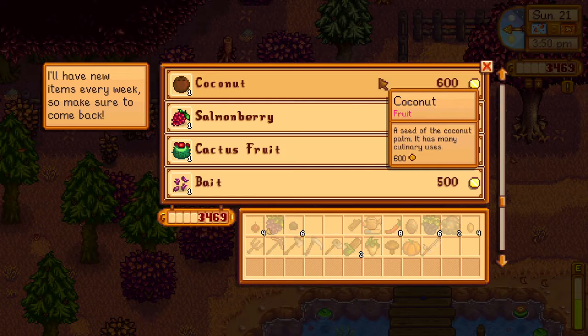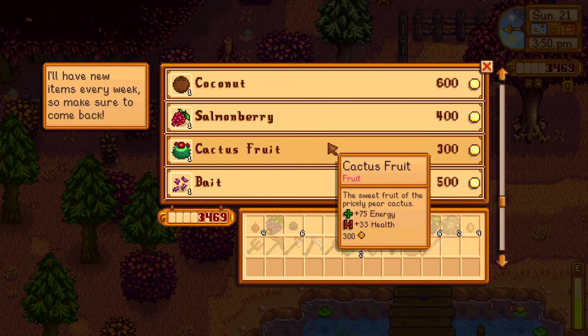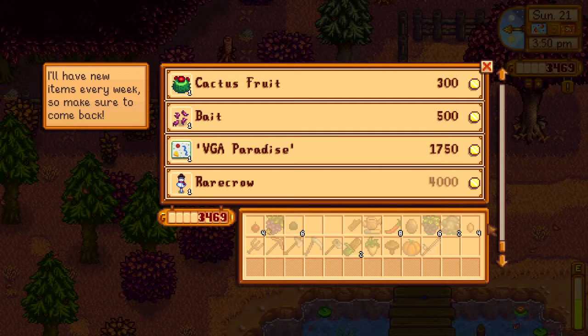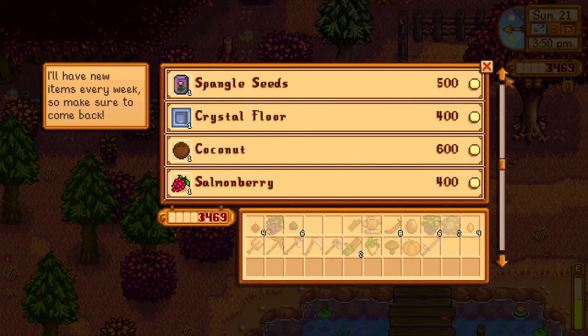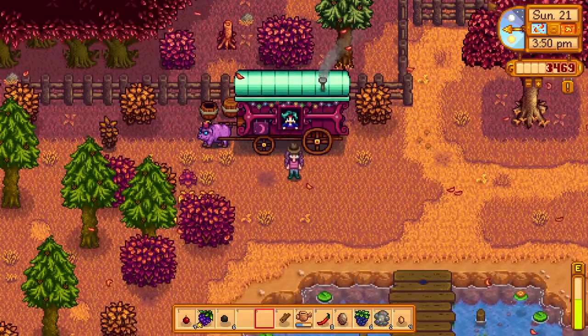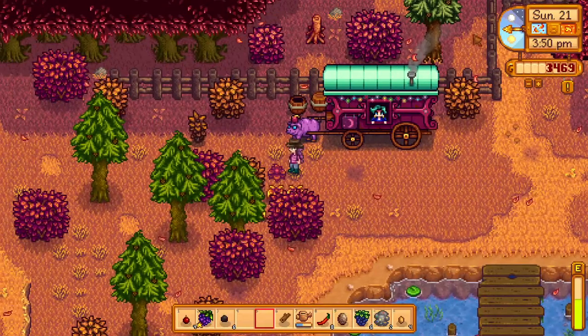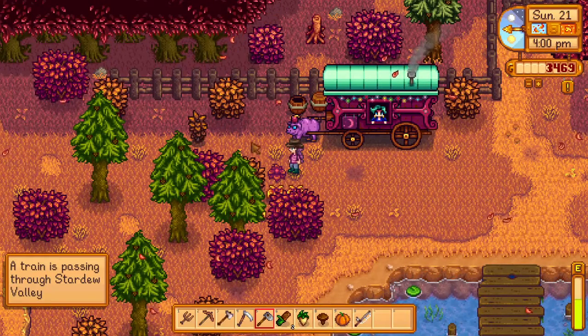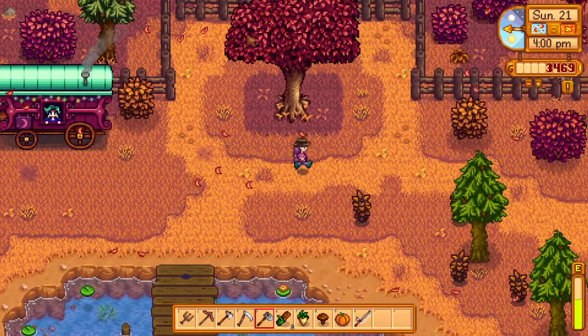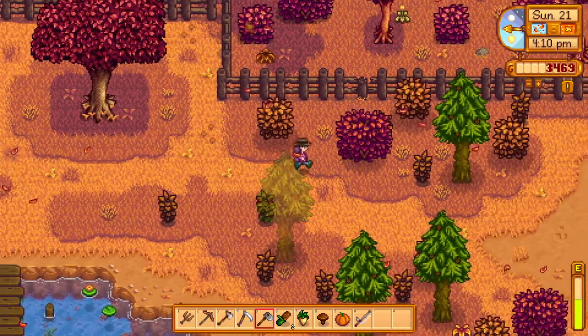I thought we needed a coconut for something, but we can't afford that — definitely not. I could have sworn we needed a coconut for something. Let's go to the secret woods. Oh, a train is passing! I don't know if it's even worth it but we'll go see if we can get something from the train. Oh, there's wormies!